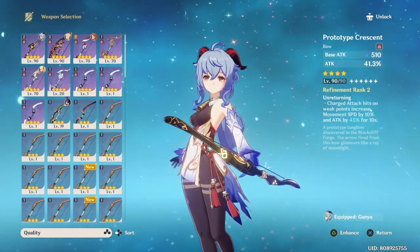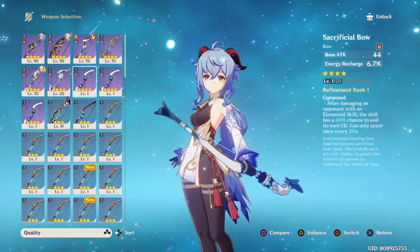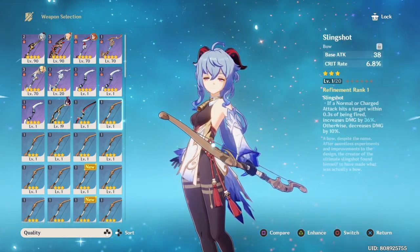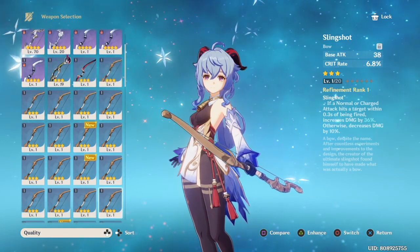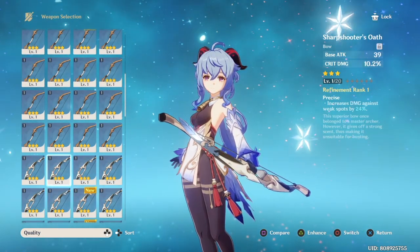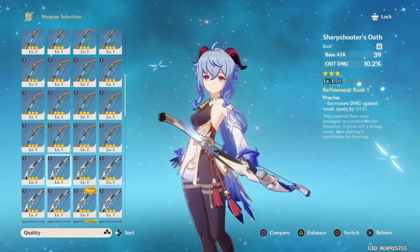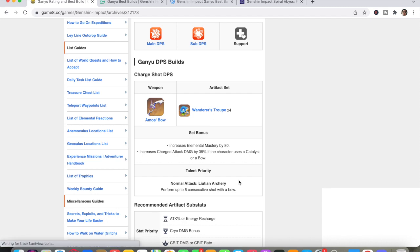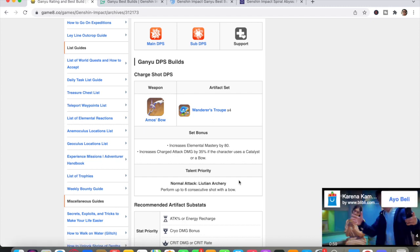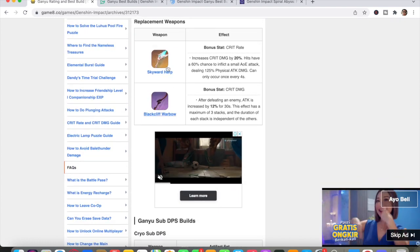The main stat of Prototype Crescent is Attack, and it can increase movement speed by 10% and Attack by 45% for 10 seconds after a charged attack hits a weak point. Another alternative is Slingshot, whose main stat is Crit Rate — a normal or charged attack hitting a target increases damage by 36%. Sharpshooter's Oath is also an option, with Crit DMG as its main stat and a 24% damage increase against weak spots. According to Genshin articles, Ganyu's main weapon is Amos' Bow.